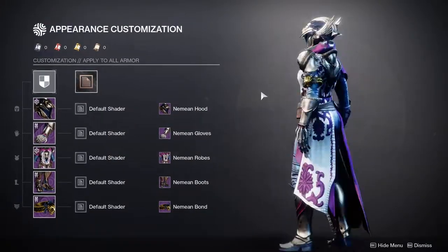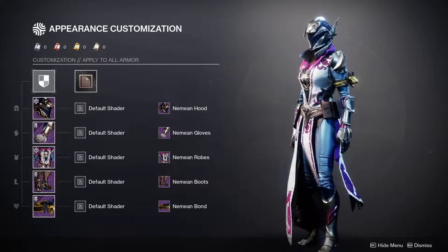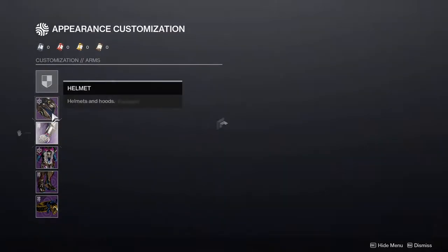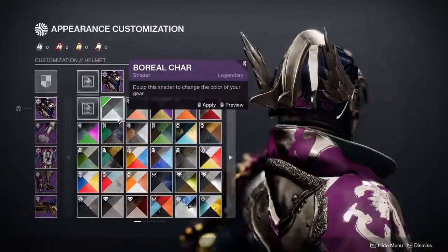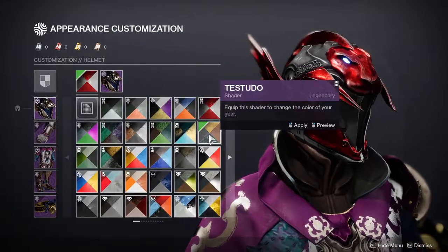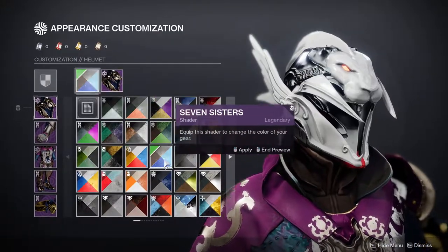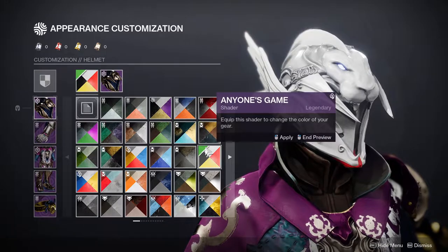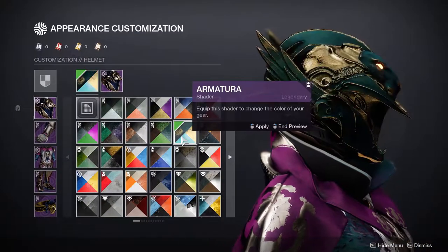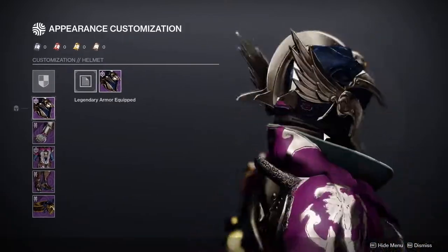Last but not least, we have the Warlocks. I am tempted to say you guys got the best armor set, because there's literally almost everything I'd use — aside from the arms and the bond. The helmet is looking pretty fire. Not gonna lie, it looks super caliente. Not only that, it actually glows up top, which is even better in my opinion. I always like glows. It shaders pretty well — I'm only seeing about two colors, but the choices it's giving are pretty good. It's pointy as hell too — I could probably make a pointy build with the Warlocks.